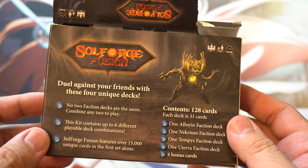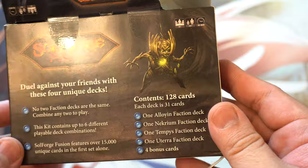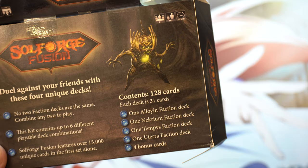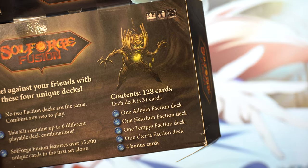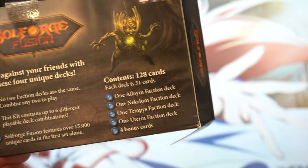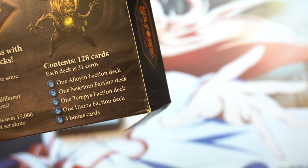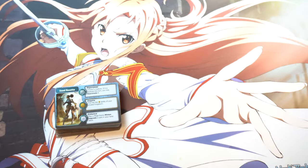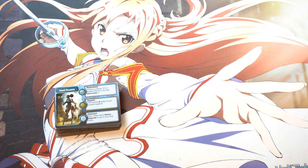There are no two faction decks that are the same — combine any two to play. This kit contains up to six different playable deck combinations. It has 15,000 unique cards — none of them being foil. That is crazy. And four bonus cards — the bonus cards are tokens, I guess. Are they the tokens? Zombie Brute. I don't know if they're tokens or not. But overall, interesting set. Let me know what you guys think. Bye, guys.